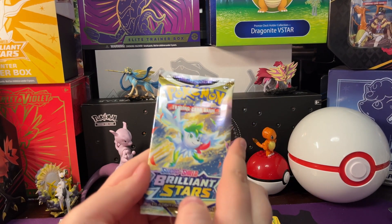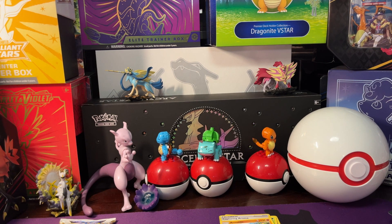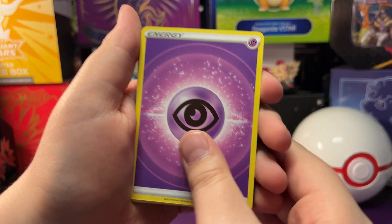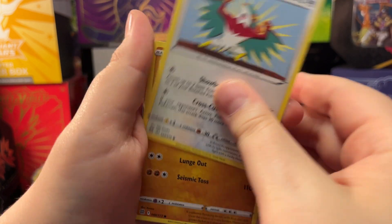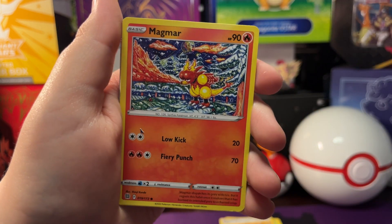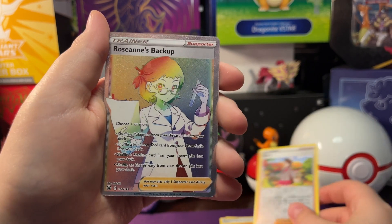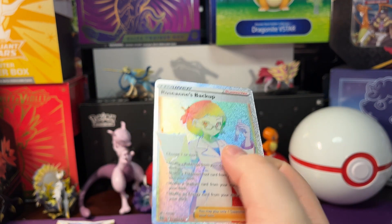Let's open up our next pack, which is Brilliant Stars. We got psychic energy, Oracle, Cynthia's Ambition, Klang, Hawlucha, Throh, Magmar, Staryu, Furret, reverse holo Gloria, and a Roseanne's Backup rainbow card — pretty cool card, pretty awesome.